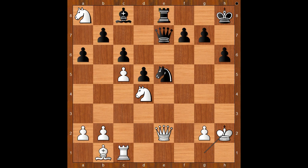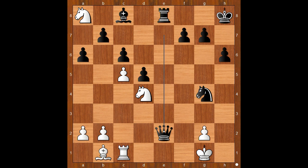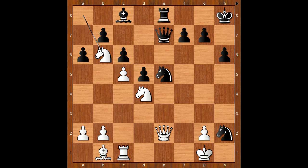Knight to b6. What happens if king takes knight? If king takes on h2, knight takes g4 — check — and after the king moves, queen takes queen, and black is winning. Back to our game. Knight to b6, saving the knight. Black to move.